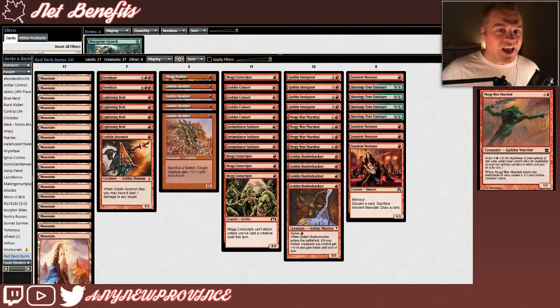Mog War Marshal costs one and a red for a 1/1 Goblin Warrior with Echo — one and a red — meaning at the beginning of your upkeep, if this came under your control since the beginning of your last upkeep, you have to sacrifice it unless you pay its Echo cost. If you decide not to pay, when Mog War Marshal enters the battlefield or dies, you create another 1/1 red goblin creature token.